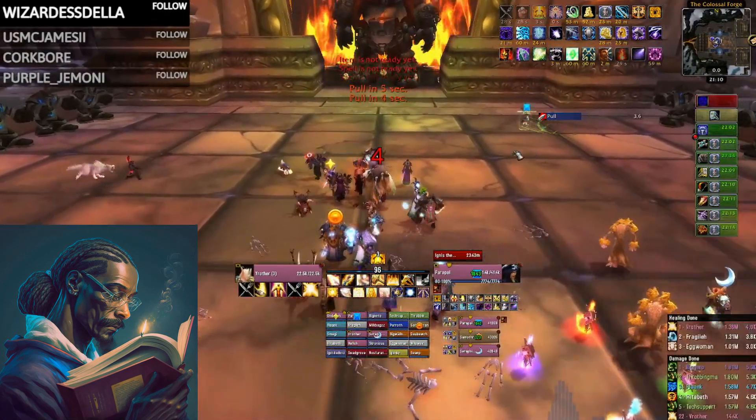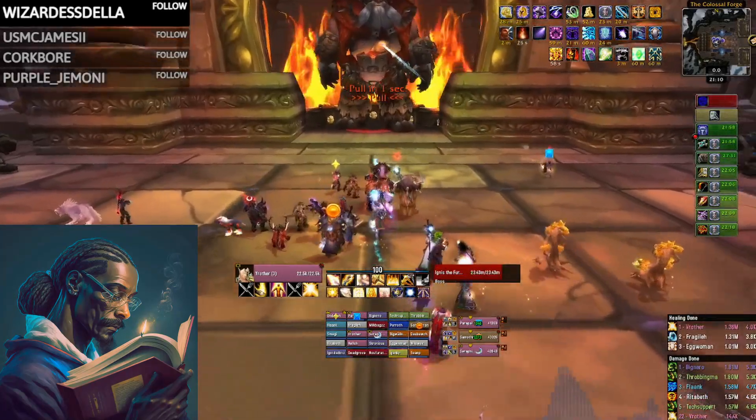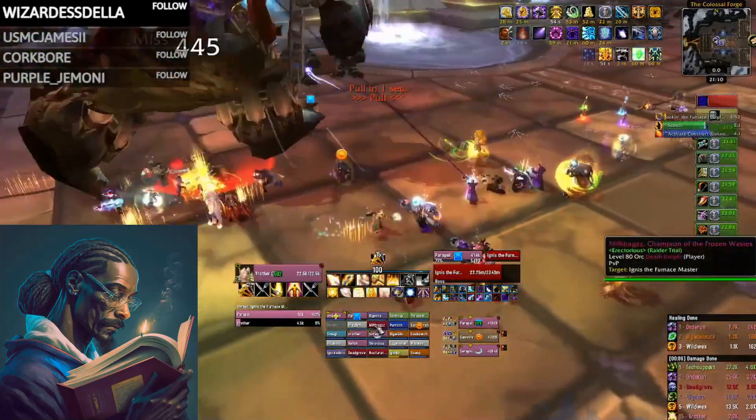Beacon of Light ensures that no matter who you heal, you are always healing the tank. This means that on single tank fights, you assist in raid healing, while on multi-tank fights, you will generally be healing multiple tanks simultaneously.